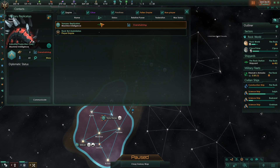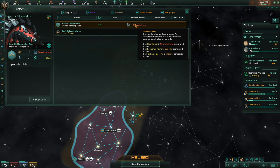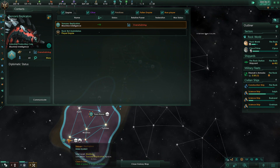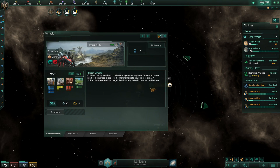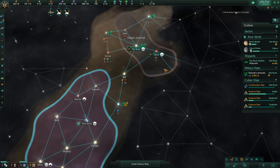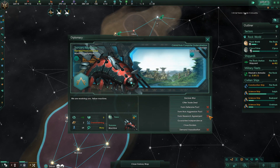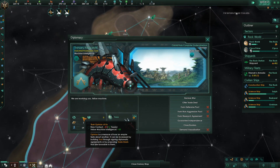We'll see how much of a difference that makes later on, but either way, that is beautiful. How are you already beating us for tech? Oh, of course — advanced starts. You already had a secondary world, most likely. 19 population, you already had that. I like you a lot, and hopefully you'll start liking me soon, once the new contact thing wears off.